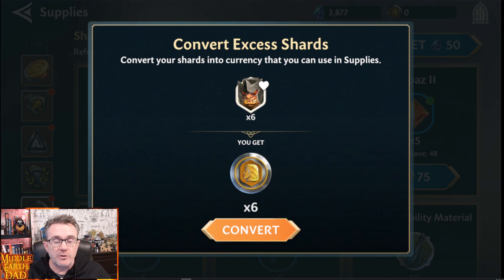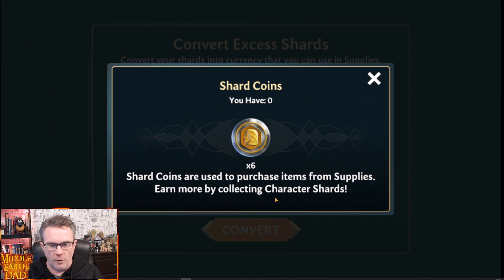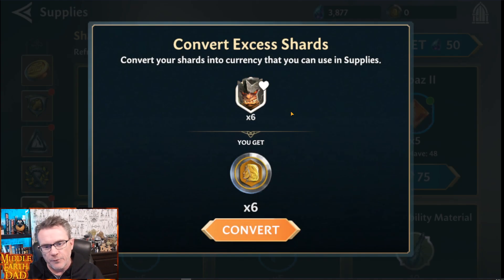I got excess shards. A lot of you guys were asking me about my excess Ironhide shards. I'm not sure anybody else has got a lot of 7-star characters going. This is what it looks like — I convert 6 Ironhide extra shards. I got them at 7 stars, so my 6 extra shards convert into 6 shard coins. Shard coins are used to purchase items from supplies — earn more by collecting character shards. For every extra shard you get of a character above 7 stars, you get 1 coin.